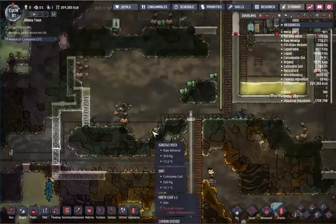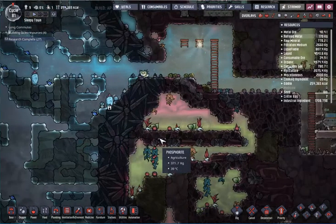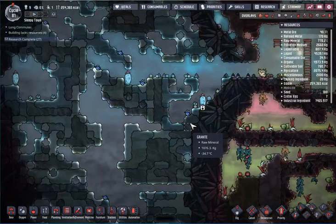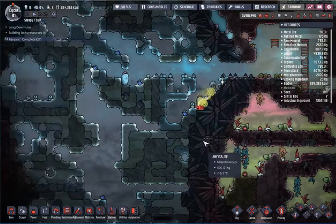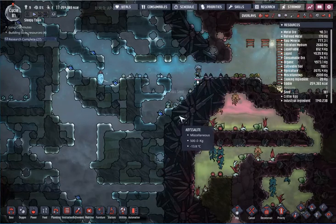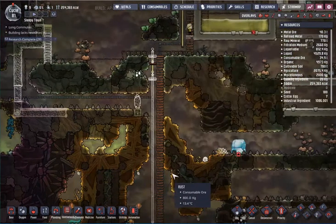I need them to get this piece done — somebody has been digging so I just need them to do a little more and dig this out. I don't want any priorities to be nine except for things I absolutely need. They should be happy to work up here — there's actually oxygen. There's some ice you can dig out too. I think there's polluted ice that is melting here. We can put the other wheeze wort in here and my farmer will eventually get to it.